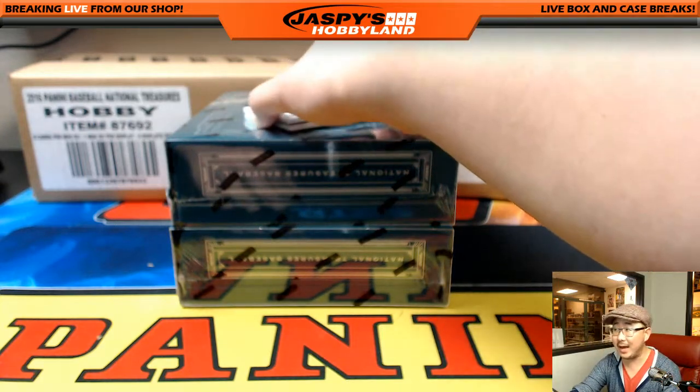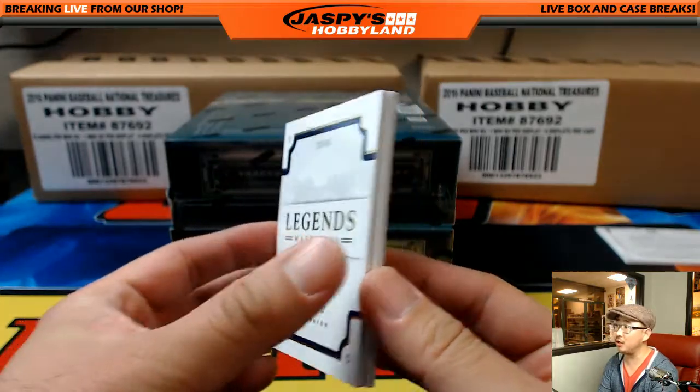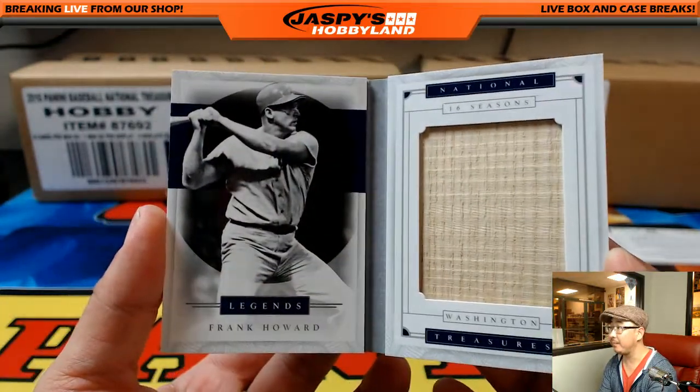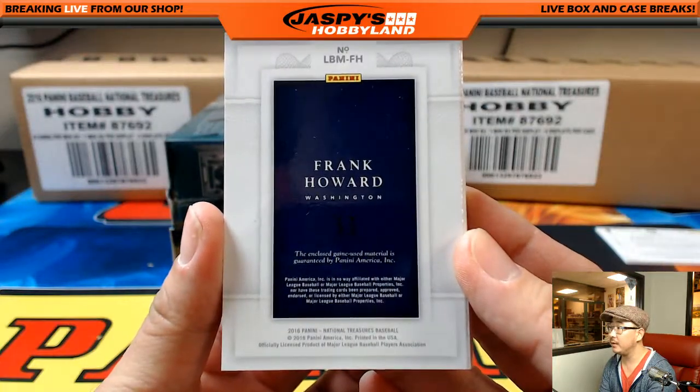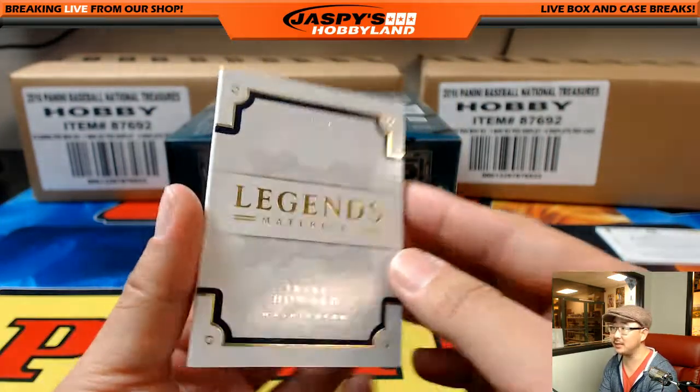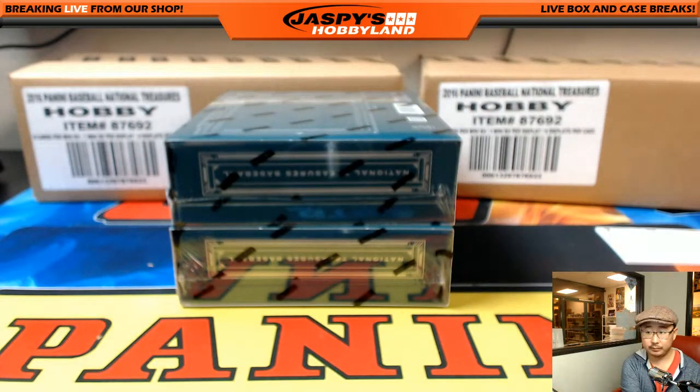And out of 49, Legends Material, Frank Howard, 23 out of 49. Big piece of his lumber right there — this one's game-used material. Nice Frank Howard book. Jeff Hensley with that one.